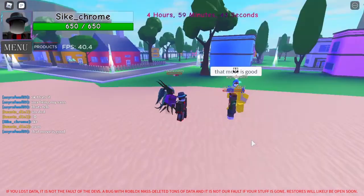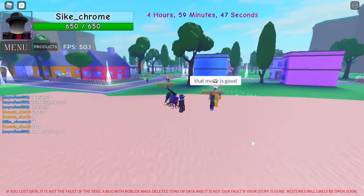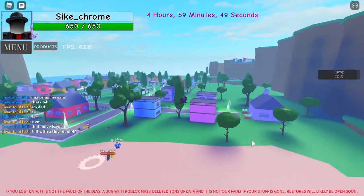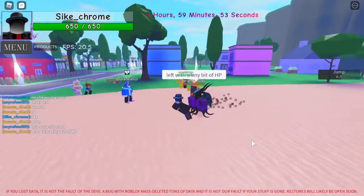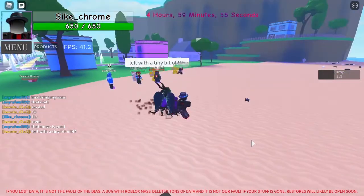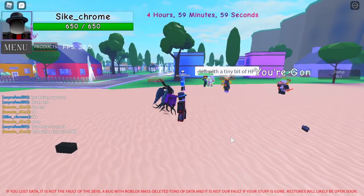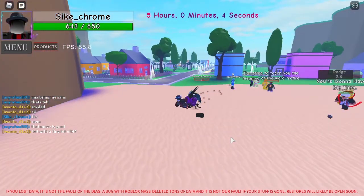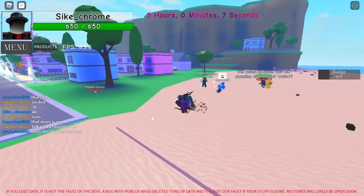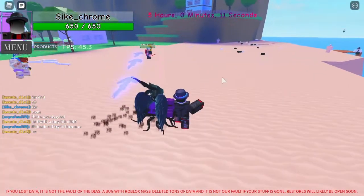The next ability is Stand Jump — you press the Z key and you do a stand jump, just like that. The next ability is a dodge; you press the C key and it moves you forward quite a bit. I like to do it in midair to gain more space or travel further.